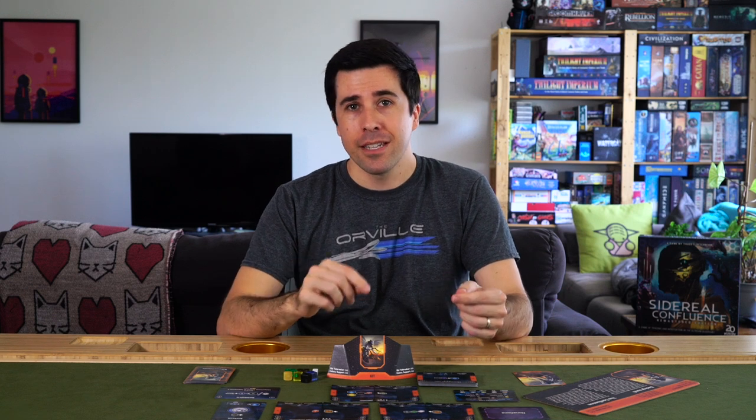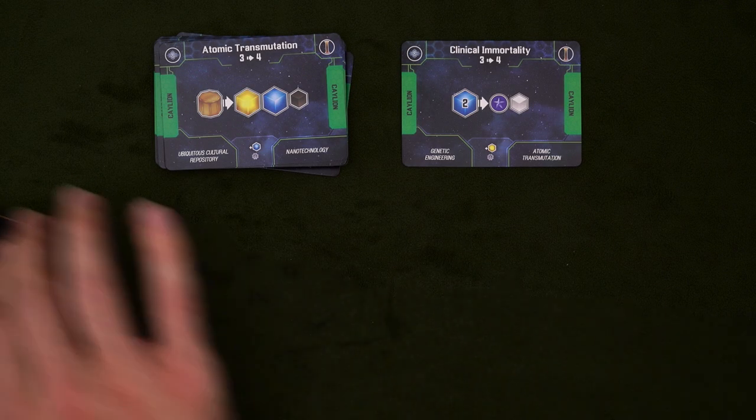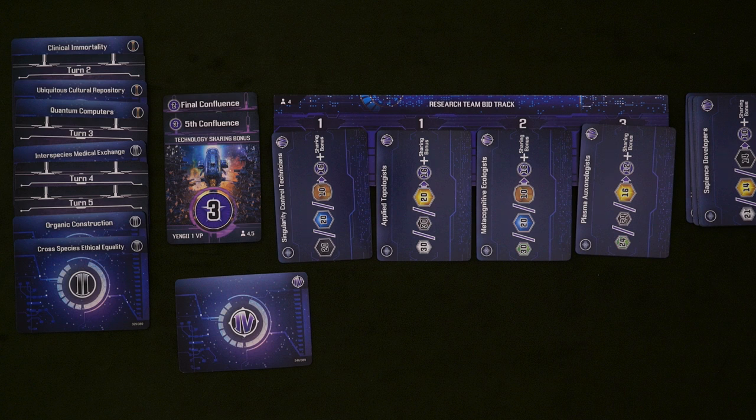Unlike the freewheeling jazz that is the trade phase, the confluence phase is much more structured. You're going to do a few things in order, and then you'll start a new round. First up, anyone who invented a technology during the trade phase has to share it — everyone else looks through their tech deck and pulls out the matching converter. If you shared technology, look at the current round card to see what the sharing bonus is and earn that many points. The only exception is level 4 technologies, which only ever get you points anyway — you still get the sharing bonus, just without actually sharing anything. The earlier you share tech, the more you get, but spending those resources early on can hamper your growth considerably, so don't feel like you have to rush into it.